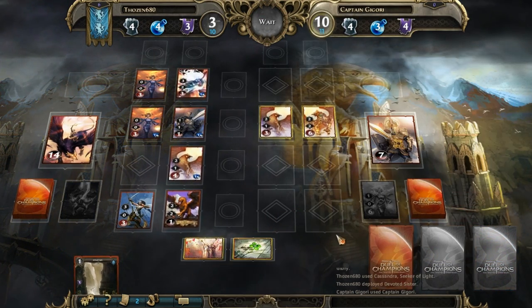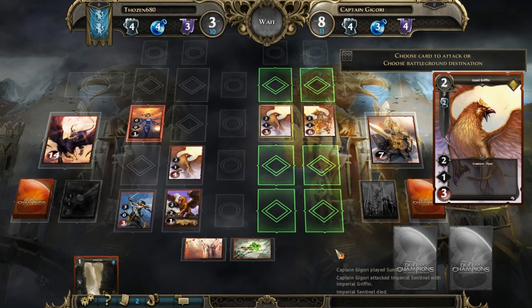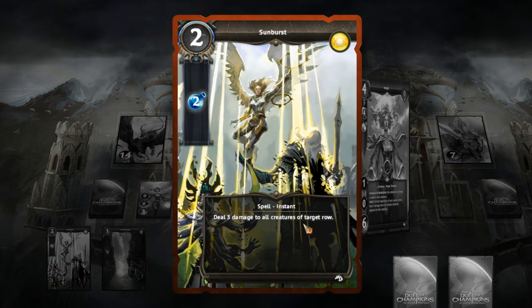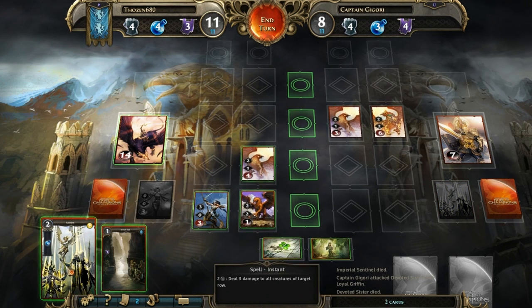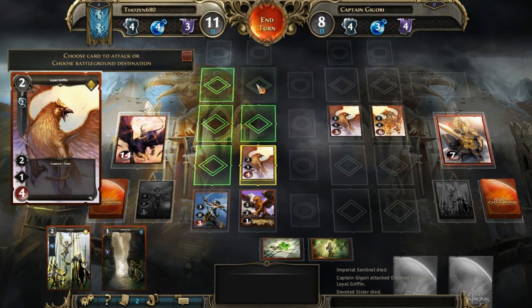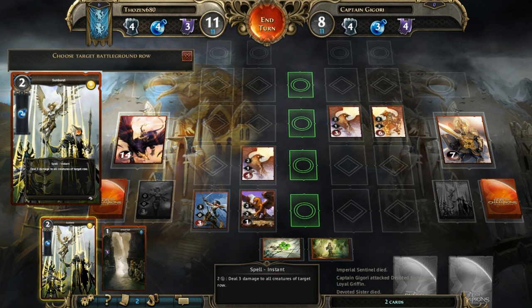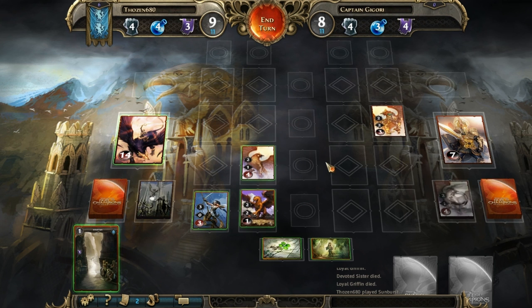He's obviously going to attack me on both sides — I'm going to lose my healers. He wiped me out with an enchantment: deal three damage to all creatures of a target row, so they were gone. He placed it right there in the whole row. The key is if I wanted to play that and had a creature here I could move it first. Don't make the mistake I did the first time and cast it to wipe out your own creatures — but sometimes that might be the fail safe. So we're going to cast this deal-three-damage to take that out for sure, but not the other.